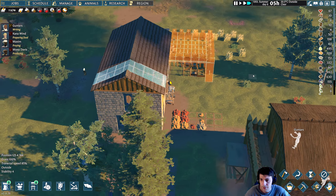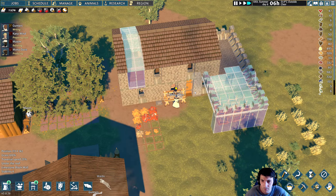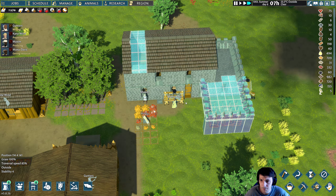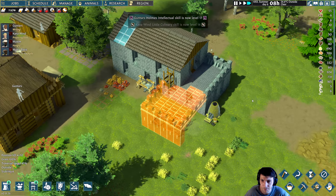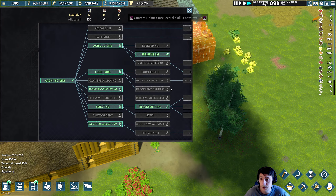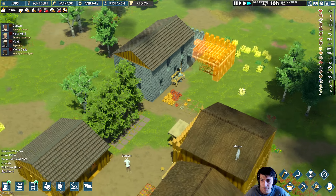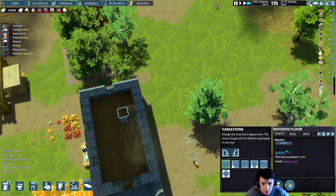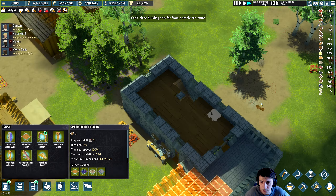We will continue to build out this home. Alright, there we go. You guys are just eating, chilling. You are still doing research, which is fantastic — we have 12 of it. Alright, we've got a spare room here. Too far away. Stable structure — that's just the window, huh?